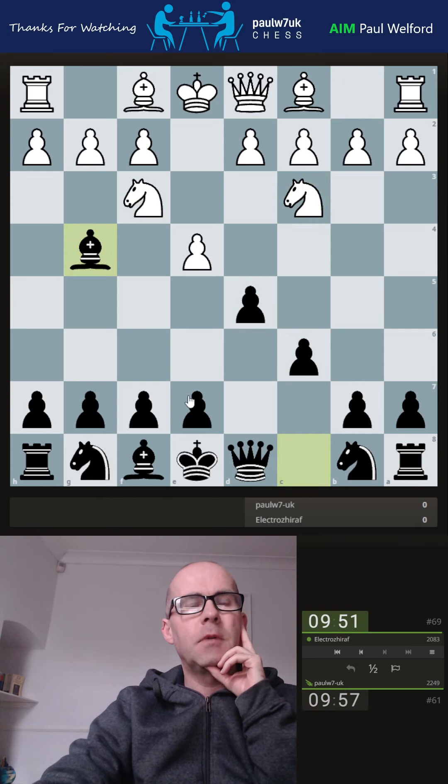Okay, we get the two knights, so we'll develop the bishop and then e6, unless we get attacked immediately.